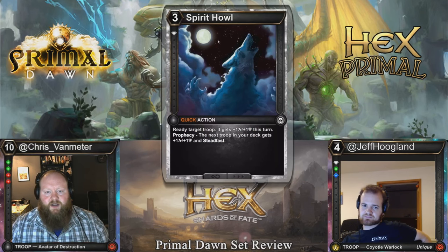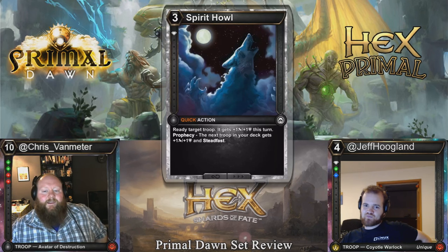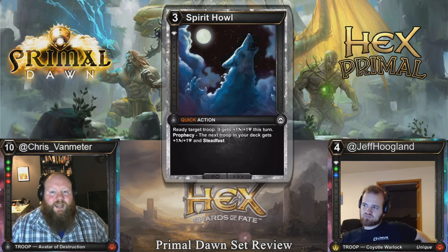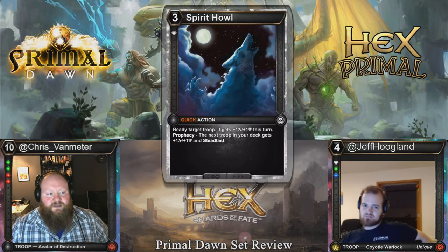Spirit Howl: three cost, single diamond, quick action — ready a troop, it gets plus one, plus one this turn. Prophecy: the next troop in your deck gets plus one, plus one and steadfast. This is an expensive trick. I feel like I'll play this card in my draft deck and never be happy about it — it seems like one of those cards where almost every time you play it, it'll be sweet, but those situations are so corner case because of the cost that it just won't come up often enough to start it every time.